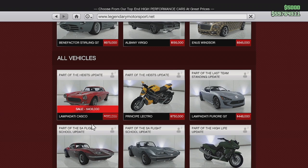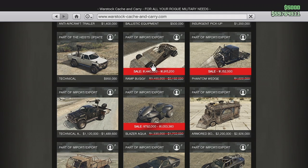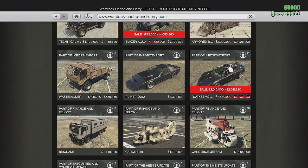For Warstock this week, we actually have the Ramp Buggy — pretty fun trolling vehicle. Phantom Wedge: definitely get this if you're a Caprico Highs player. We have the Blazer Aqua — don't buy that. Just buy the Deluxo. And then we have the Rocket Voltic — same thing, just buy the Vigilante instead.